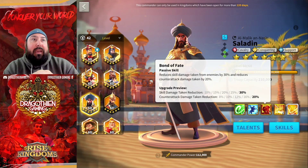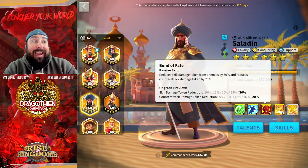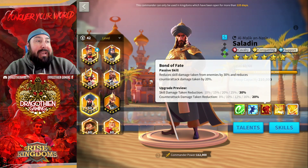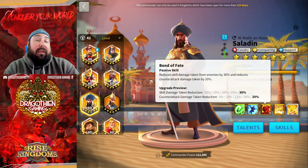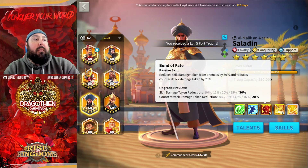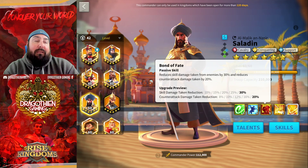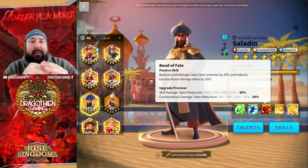This makes him into a cavalry tank for any other nuking-style commander, and this enables him to attack infantry with impunity — because of the counterattack damage taken reduction. This makes him very, very tanky, and when we go into his talents, this skill is his best skill, hands down.